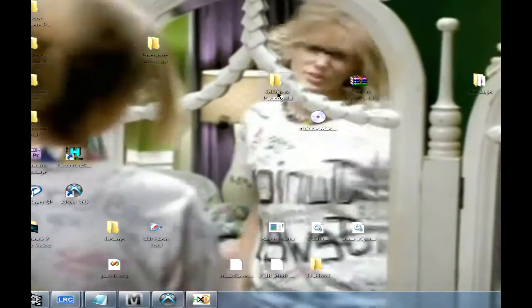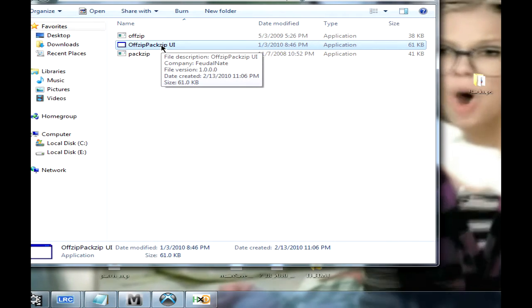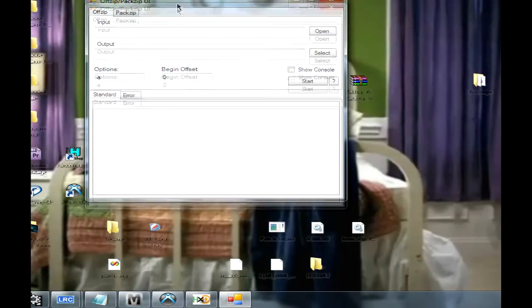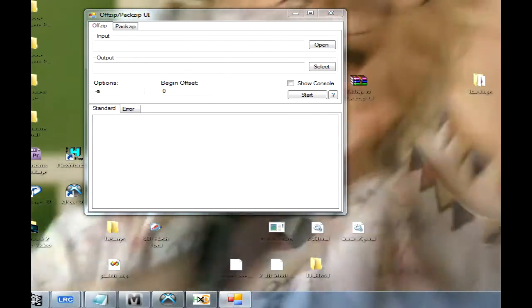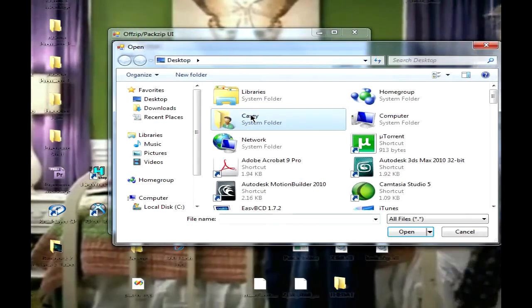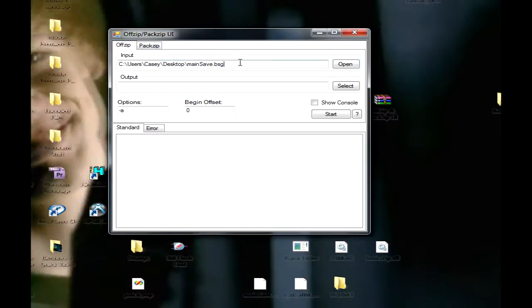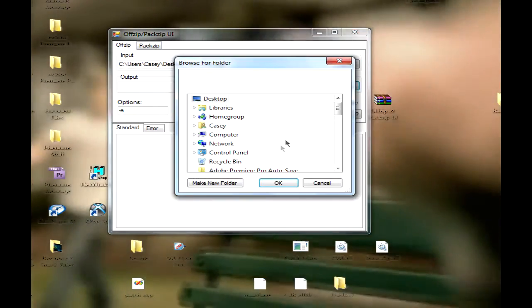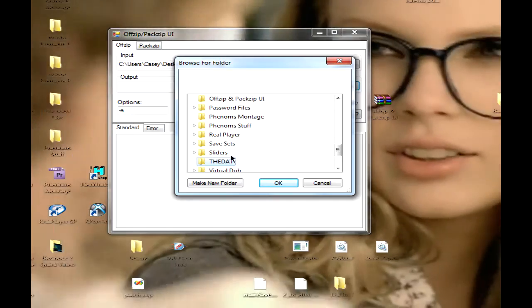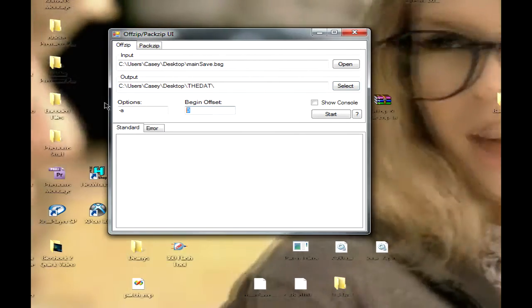The next thing you're gonna do is open Offset Pack Zip — sorry, Pack Zip UI. It doesn't work on 64-bit, I've been informed, no matter what, so you have to use the command prompt. If you need the commands for it, just ask me. Open your mainsave.bsg file on the input in the Offset tab. The input is on my desktop — the mainsave.bsg. The output will be the 'dat' folder that you created on your desktop. Leave the other settings the same.